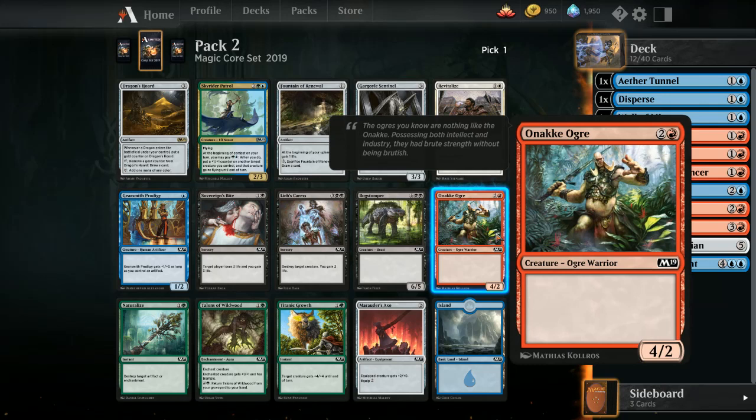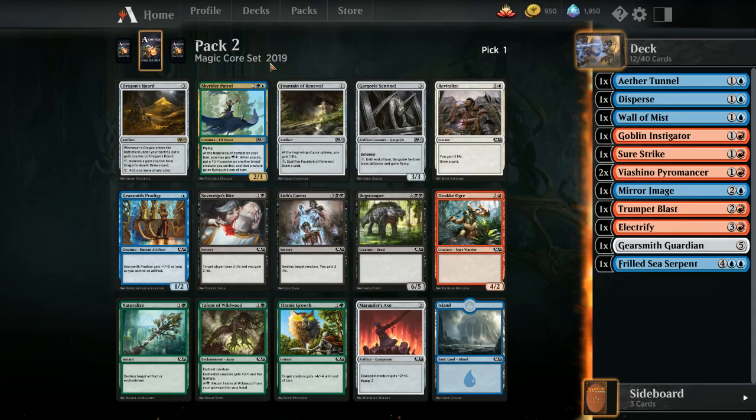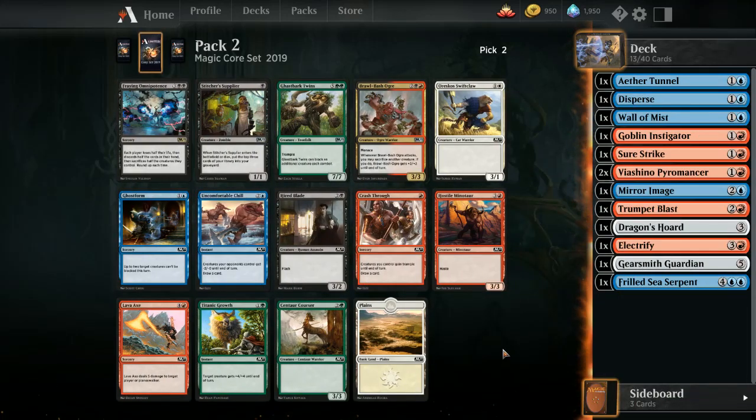Wish I had a dragon but this is a decent rare. We got nothing on red, nothing on blue. This is a tough splash — we have blue but not only do we need a green source, we need to always have a green source to take advantage of this. It's not bad so I guess it's takeable. I don't want the other card so I'll take the rare and speculate, but I'm not expecting much out of it.